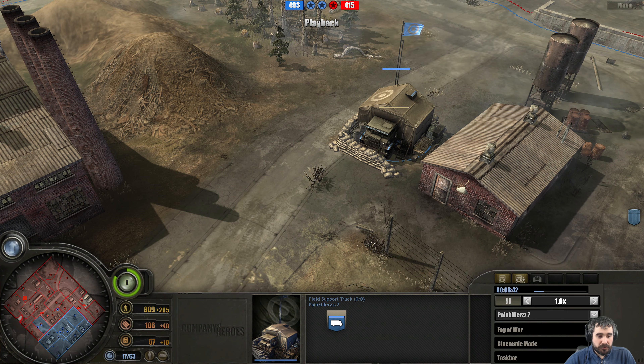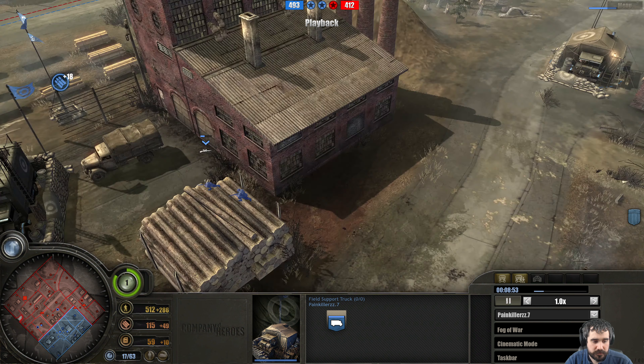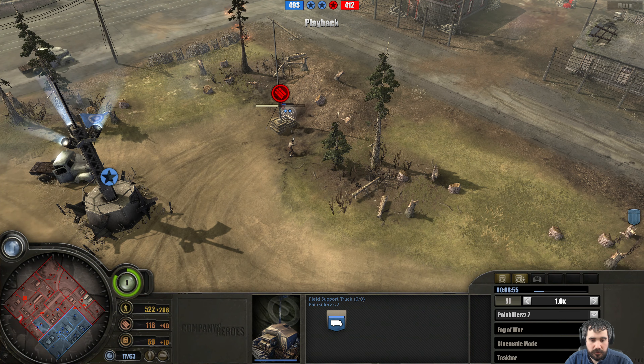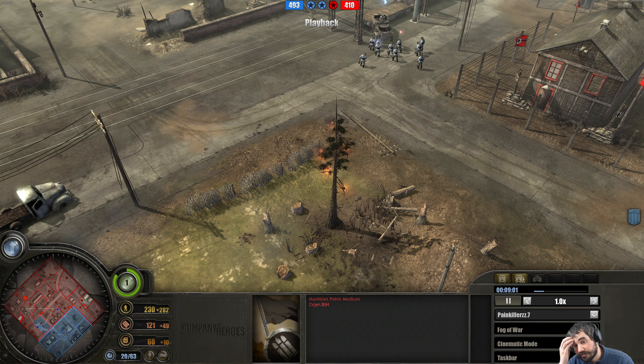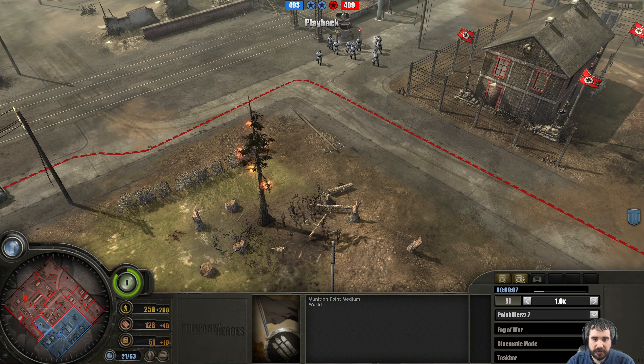He's going for this munitions point since he can't get that other one. Quite a bit of manpower stored up — he may be looking for some Churchills or reinforcements. That tree's on fire. It is a pine so it's rich in sugar, it can easily be flammable, but it's also green so it's probably not really that flammable. The bark should be bursting off, shooting the flames off the tree.